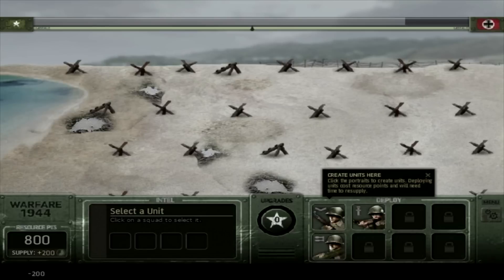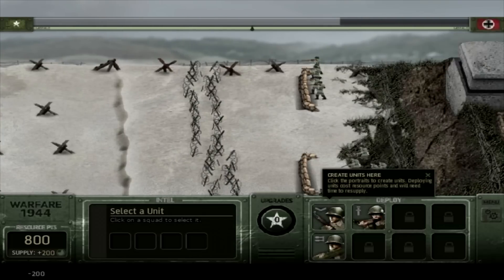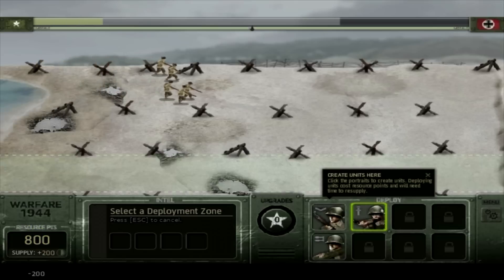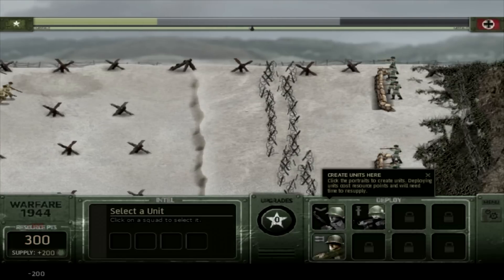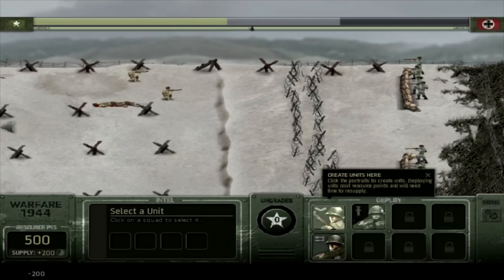This one is called Blood on the Sand. Looks like we can call in... there's a little bar up here. Are they calling in troops? Oh, the Germans — they've got this defense bunker. Let's take the beaches! It looks like you've got three lanes to play. Here's our resource points. This is Warfare 1944 — I will put a link in the video description. Are we already getting shot at? This little MG up there is dropping our soldiers already.